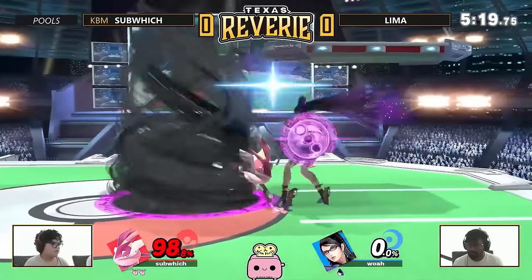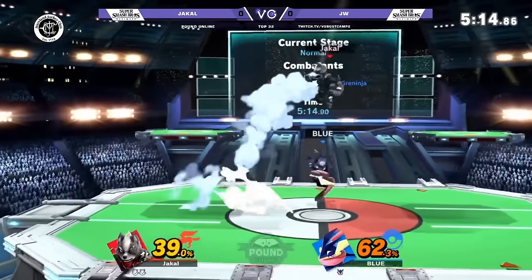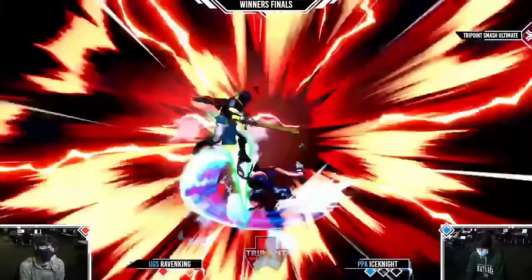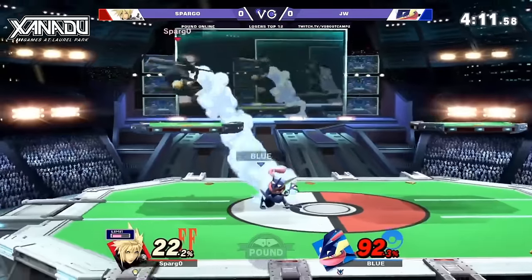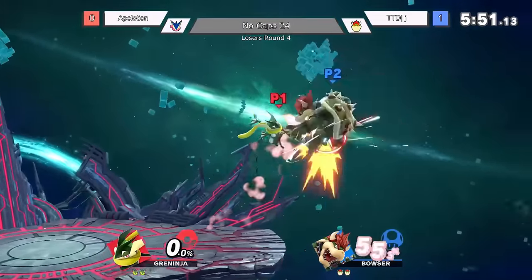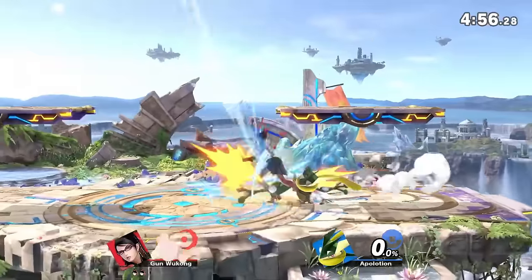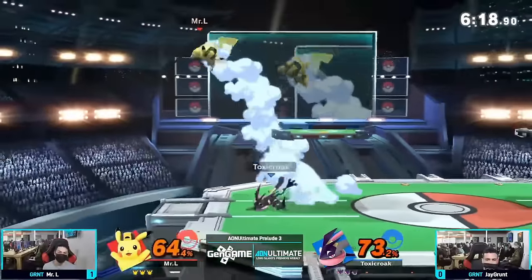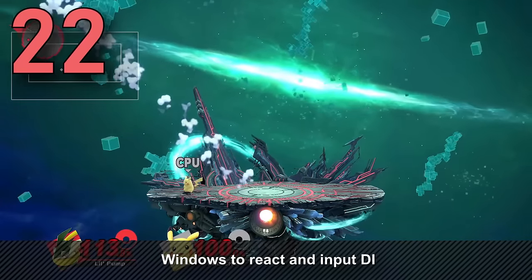Now that Greninja has a strong out of shield option, how do we make him even better? Remember how a lot of our game plan depends on whiff punishing with dash attack, but we often have to cut our combos short? Greninja's dash attack can lead into a lot depending on the percent. You can get an up smash at early percents, drag down up airs at mid percents, and IDJ forward air at high percents. The thing is that each one of these combos accounts for no DI. If the opponent DIs away, each one of these follow ups ends up whiffing. The one follow up you're still able to connect is a raw back air.